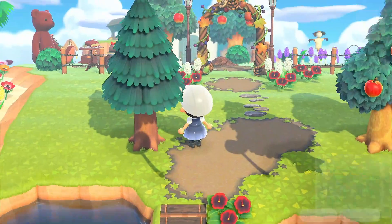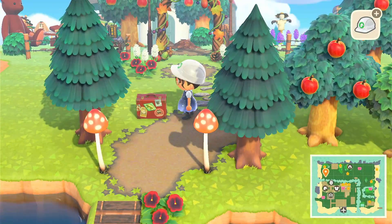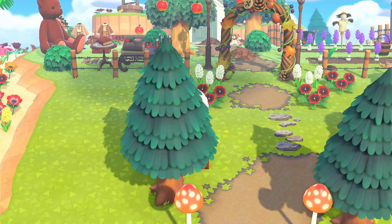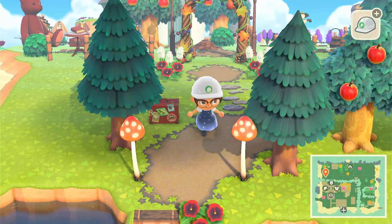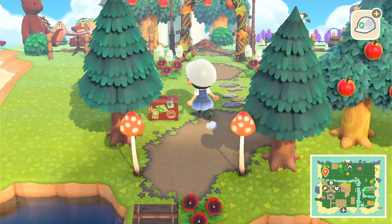Now we can start really decorating! I'm gonna put Rover's briefcase — I really love decorating with this item, it's just super cute. You can get that from Rover in the Mayday maze if you want to maybe time travel back to that day, if you didn't do it.